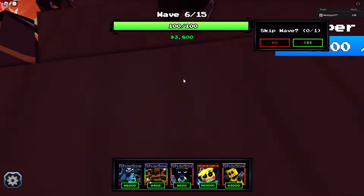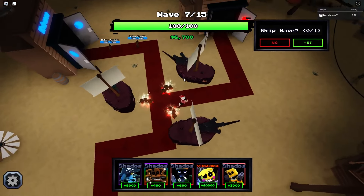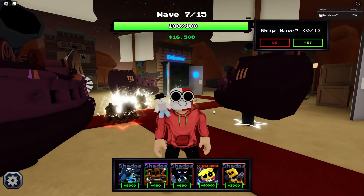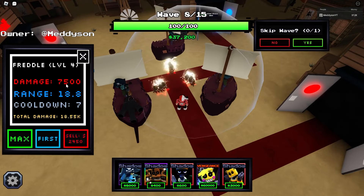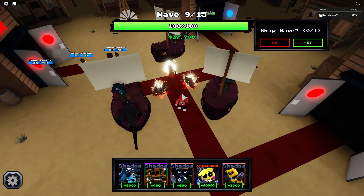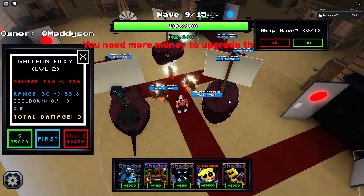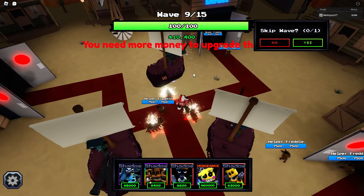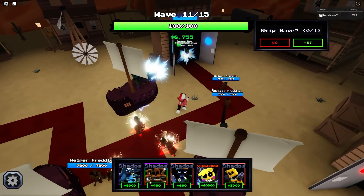All right, so we just need the Freddles to start with. Sack the Commando — that guy sucks. Sucks eggs. 7,500 damage and it comes out every seven seconds. I love it. I love how that changes now. Yeah, it's just too easy. It's the start I need to get down, and I think the Freddles is the way to do it. This really is the way — this is the way to Amarillo.